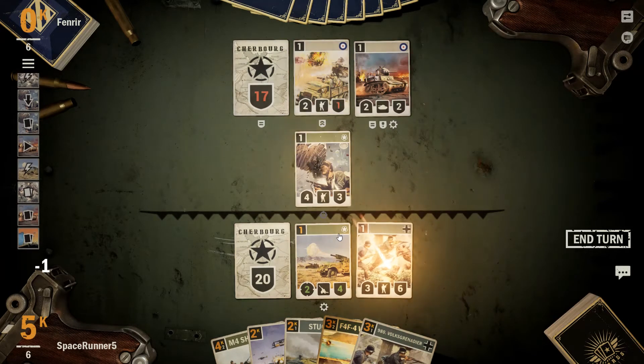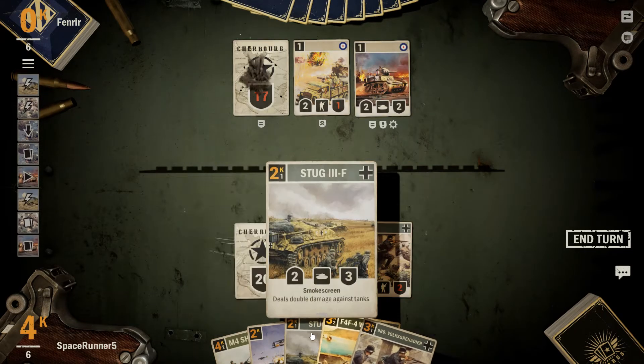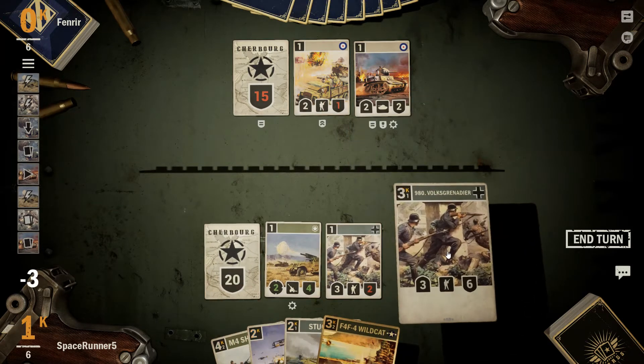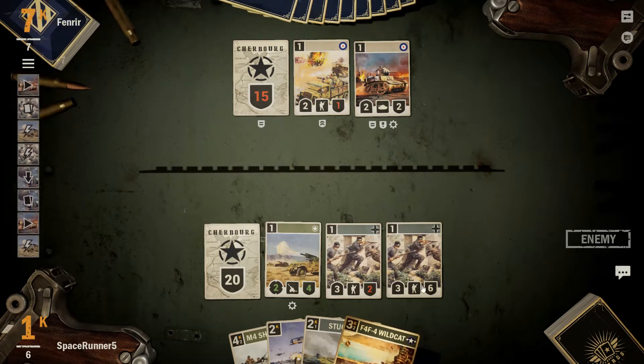We're going to go ahead and trade here. Continue to eat that slot. I want the Sherman down, but I want a unit in the front line. Our HQ does not need smokescreen at the moment. I'd rather go ahead and take the front line for the most part, kind of hem them into only being able to put down 2 additional cards in the back line.